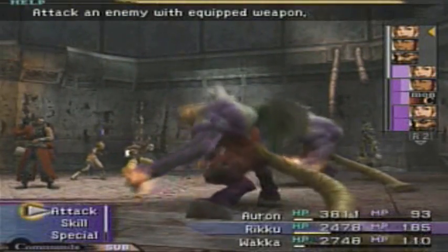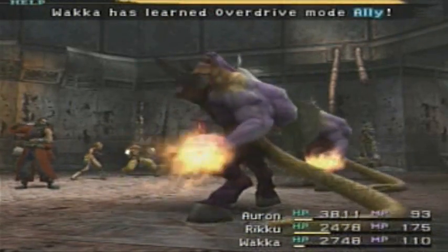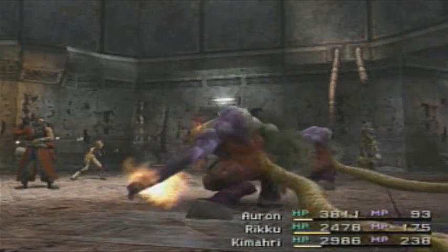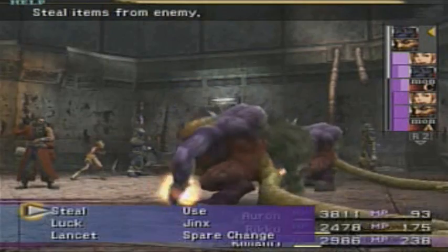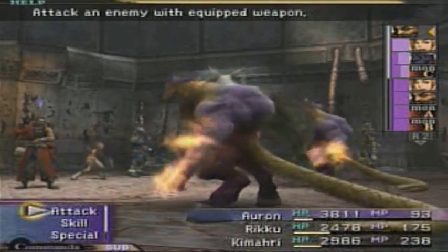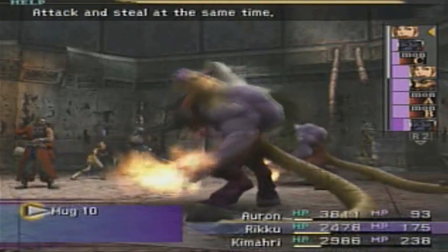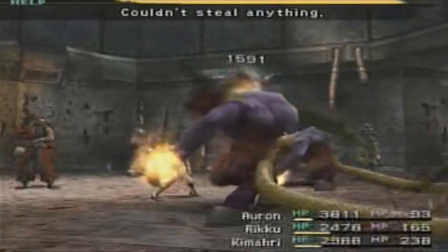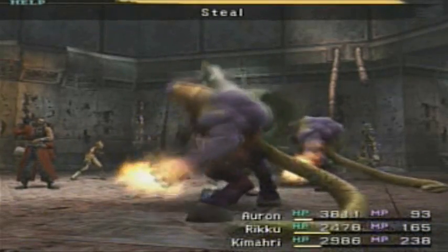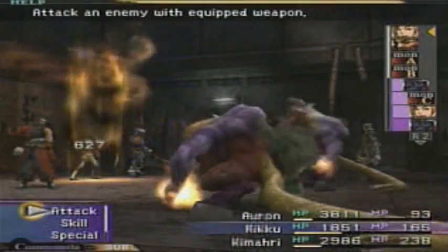It's not enough that they have scripted battles in this place — we gotta have random battles too. Give me some Arctic Wind — hell yeah, there we go. I wanna do a lot of stealing. Kamari will learn Mug pretty soon too. Since he's on the same sphere grid, I wanna get him to learn that pretty soon. Do it again — see, there you go, critical hit again. I like those Arctic Winds. I didn't know there was a Guado in here — I didn't see him over there.